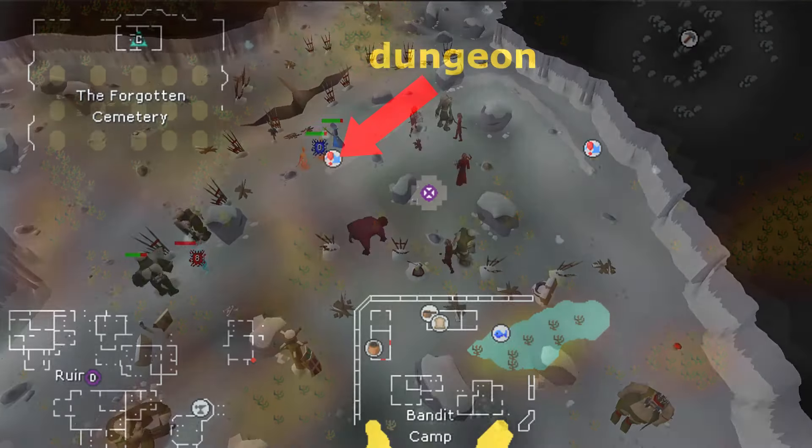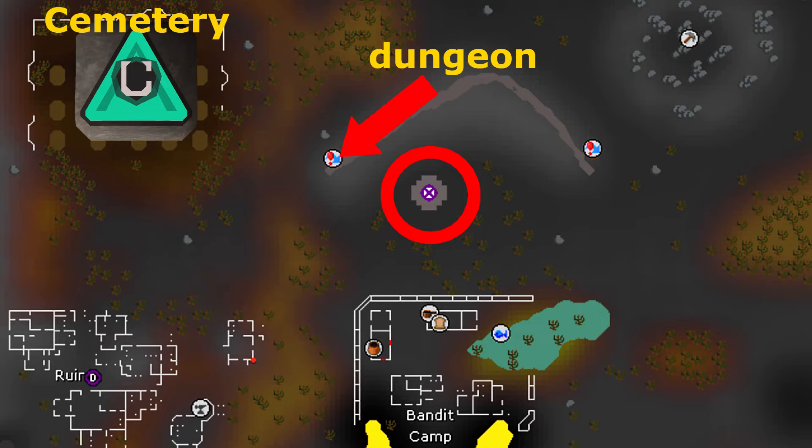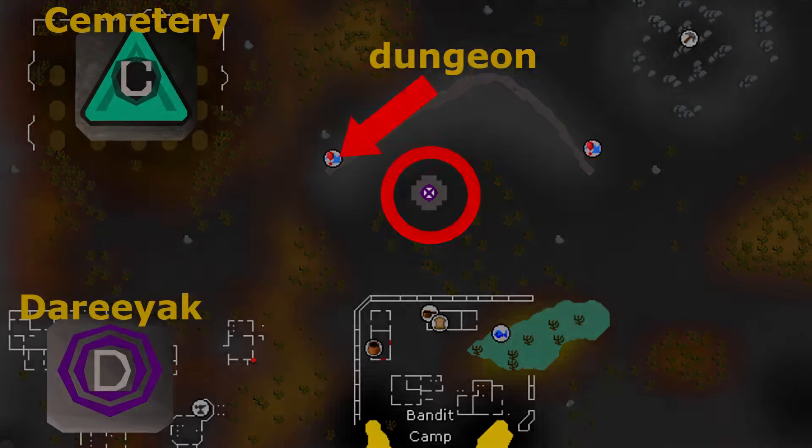The dungeon is located in level 28 wilderness. The fastest ways to get there are with the obelisk teleportation system, the cemetery teleport from the Arceuus spellbook, or the Dareeyak teleport from the ancient spellbook.